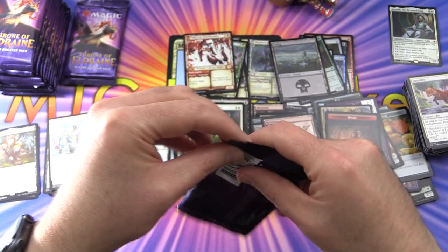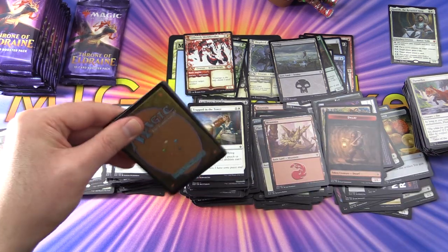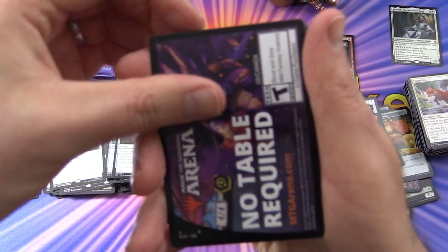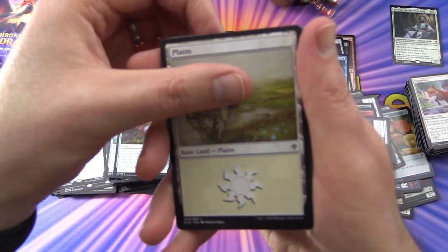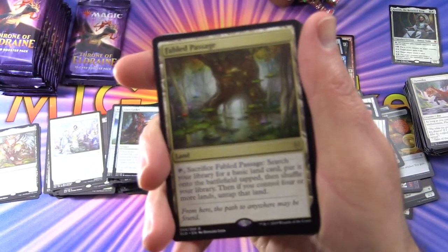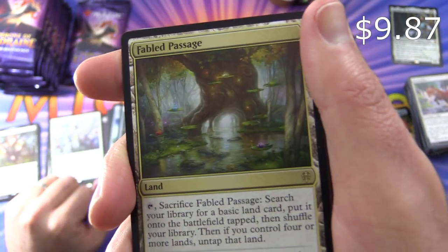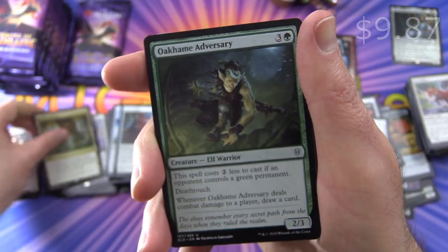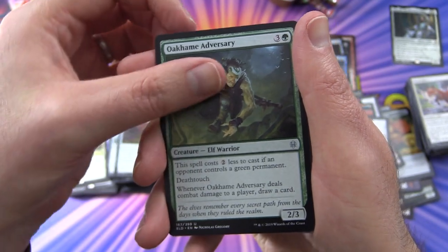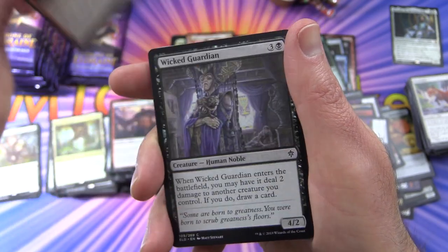Getting near the end of the second part of the box. MTG Arena card, Plains — I'm skipping commons now — and the rare is Fabled Passage, some nice artwork on that. And an Oakham Adversary, Rampart Smasher, and Slaying Fire.